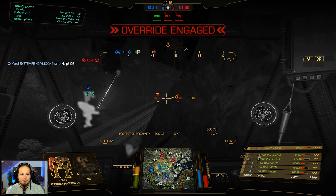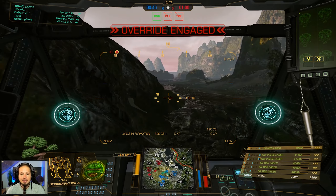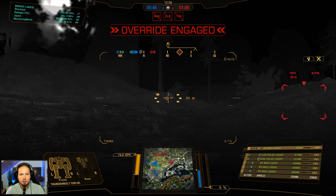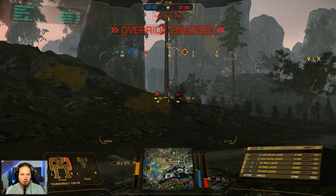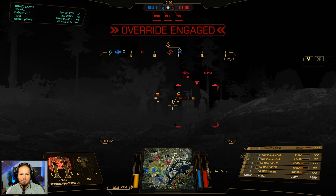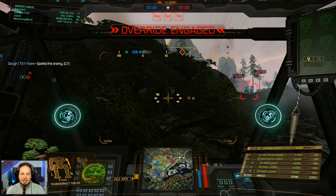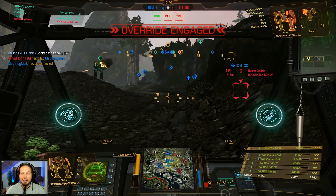Our AMS is doing a good job. We're going to find another angle on the enemies on the right side since our heat is a little bit high anyway. We're going to take time to reposition and cool down, and when we come around the corner again we should be cold once more. This is not a good spot anymore — so we reposition again, cooling down, grouping up, and trying to find another angle on the enemy.